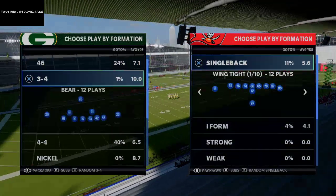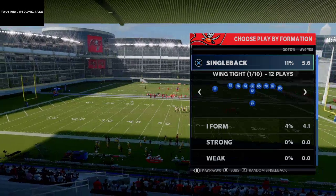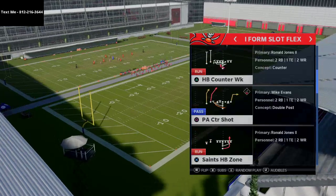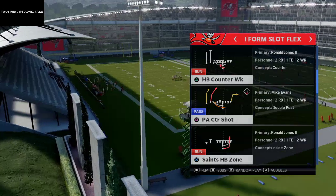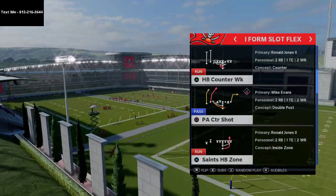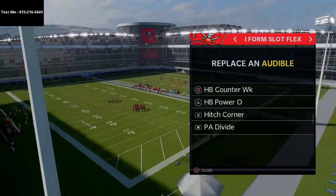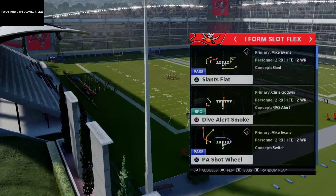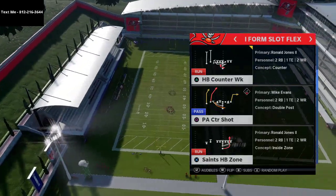So I wanted to break this down. We're going to use a random nickel formation to break it down here for you, but this comes from the I formation in the Saints playbook. The play we're running is called Saints HP Zone, and if you look at the bottom right, you'll notice it says concept inside zone — even though it looks like an outside zone, even like a stretch play. In my opinion, this might be one of the best running formations in the entire game. We're specifically going to break down the Saints halfback zone.